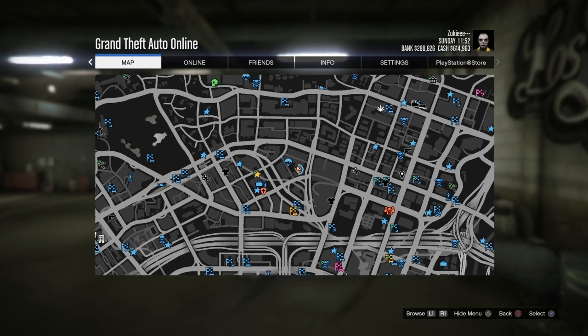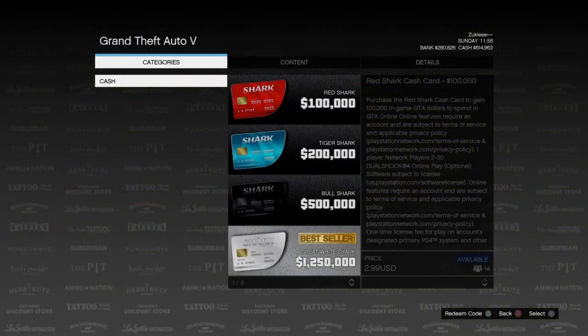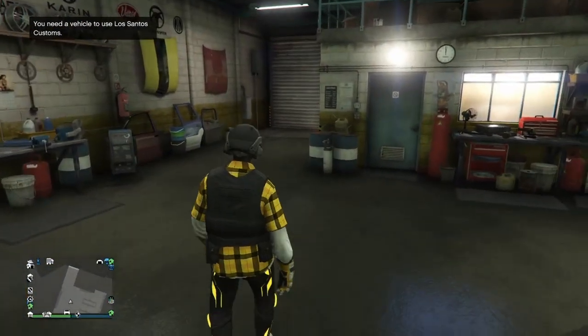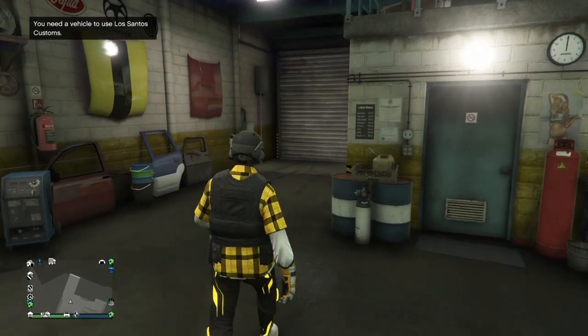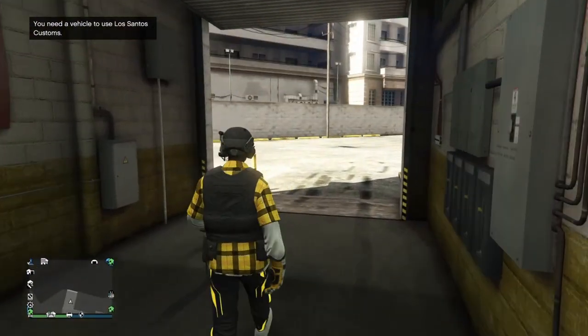Now when you get on this map, hit O and then spam right and triangle. You're gonna get out of the car, which you see in the background. Once this loads up, hit O and it'll say you need a vehicle — just walk out. Your friend should be in the passenger and driver's side of the car.